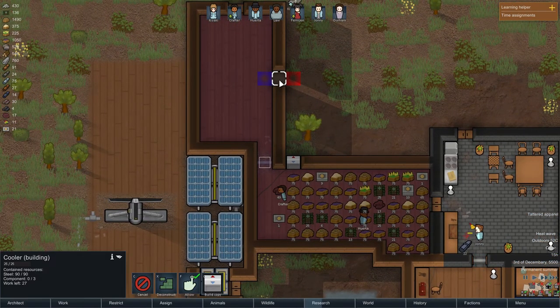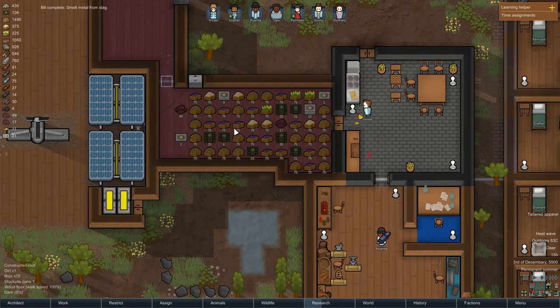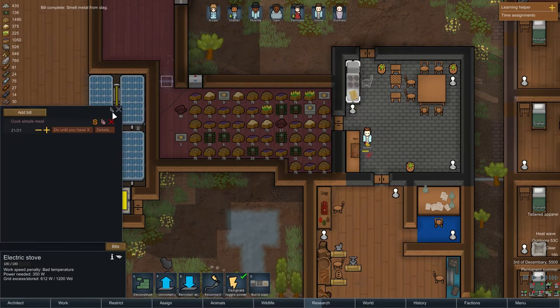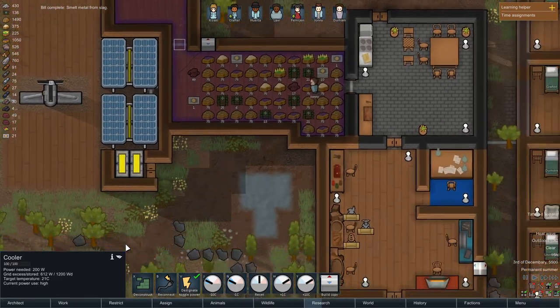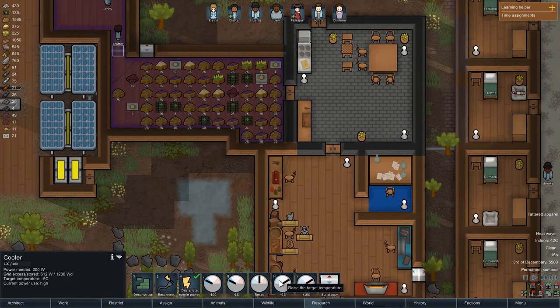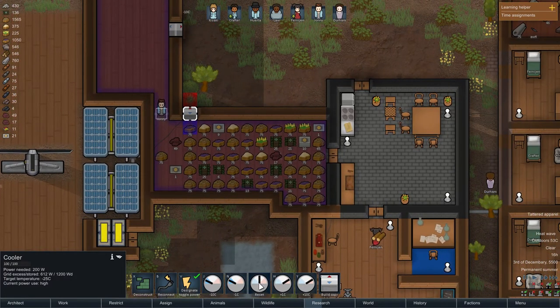Currently this is set to outdoors — we need this fixed ASAP. Kisaki will be working on that now. This is perfect because we can now increase this. Why do we have so many meals — 22? The target temperature — definitely not minus 25 Celsius. Let's not waste power on that; let's set it to minus 10. There we go, minus 10.